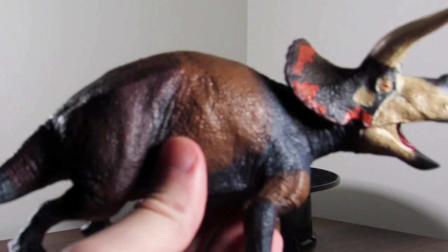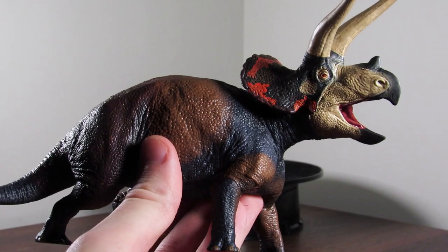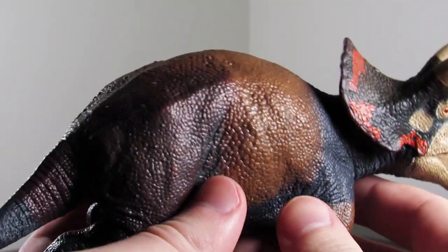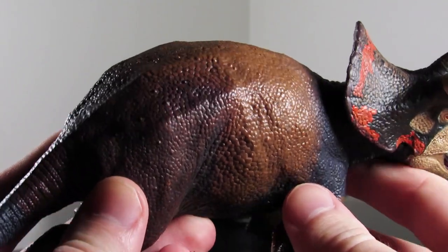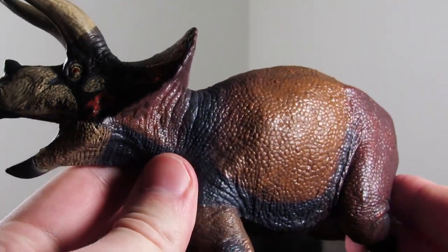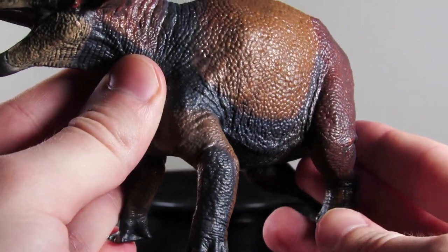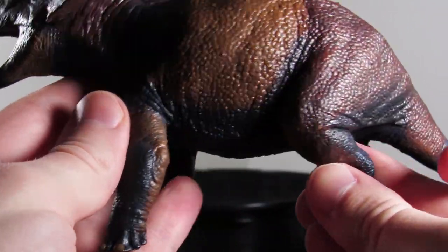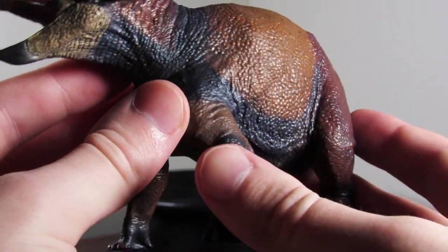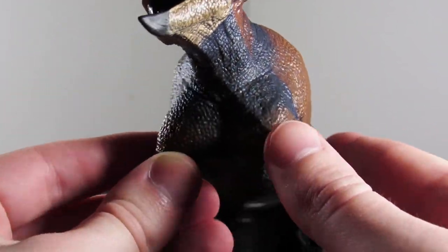Here is the Triceratops, and the detail on this thing is awesome. Love the scalation on it — it's pretty crisp across the body, and I really like the different styles of scales they have running across the body. The wrinkles and folds in the skin throughout are really nice as well. There's wonderful toned musculature in the limbs, and I love those tensing muscles as this thing is almost bracing itself for combat.